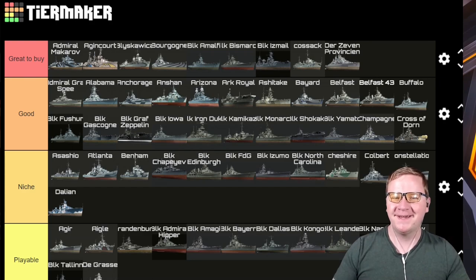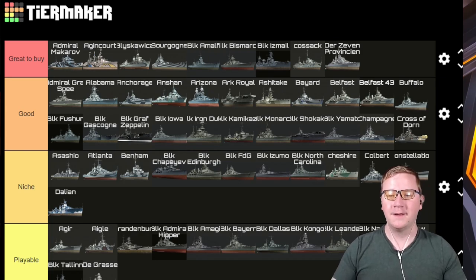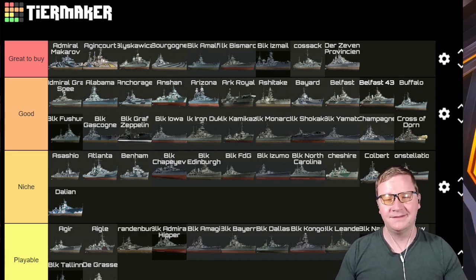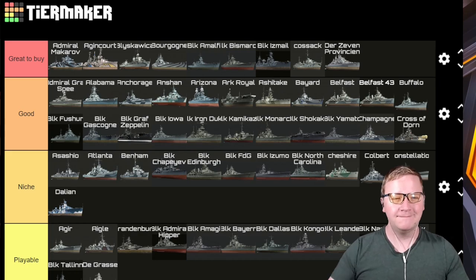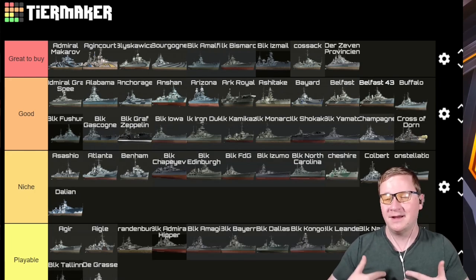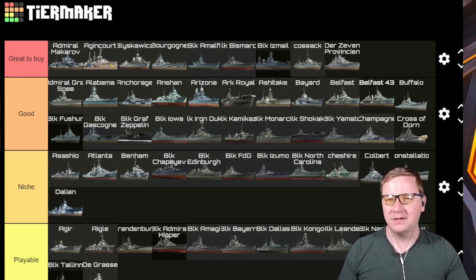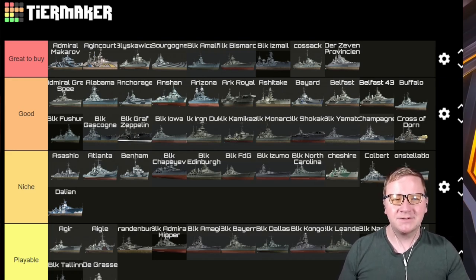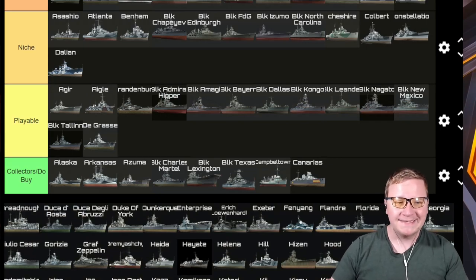De Zeven Provinciën — yes, we all remember the scourge of this thing. It is Great to Buy and super annoying to play against. It takes a bit of skill to make it work, but those three airstrikes and those 360-degree guns, the maneuverability, the radar, the speed, the AA — it's an incredible combo. With three airstrikes and how fast they reload it is incredibly potent even in non-skilled hands. Definitely Great to Buy — just remember to wash your hands after playing it because you'll feel a little dirty sometimes.